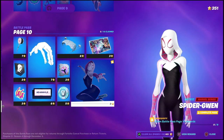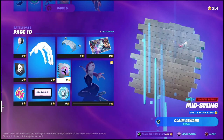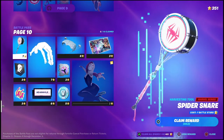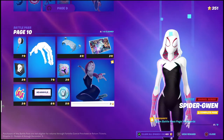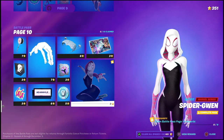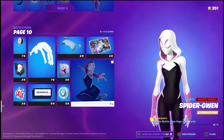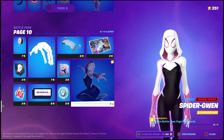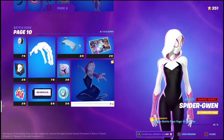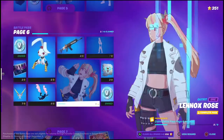You will be able to purchase the stuff on that page, including the Spider-Gwen outfit. But there is a catch — you do have to complete the page, so you will need enough battle stars to buy everything on this page including the Spider-Gwen outfit. In order to unlock everything on this page, you will need 51 battle stars. As you can see, I have 351 battle stars.